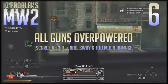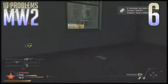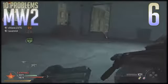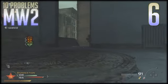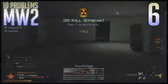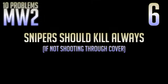Number six is the fact that while all the guns in the game are balanced, they are all overpowered. All the guns need to be weakened because they all have a ridiculously fast time-to-kill speed — all except, of course, the sniper rifles, which brings me to number seven.